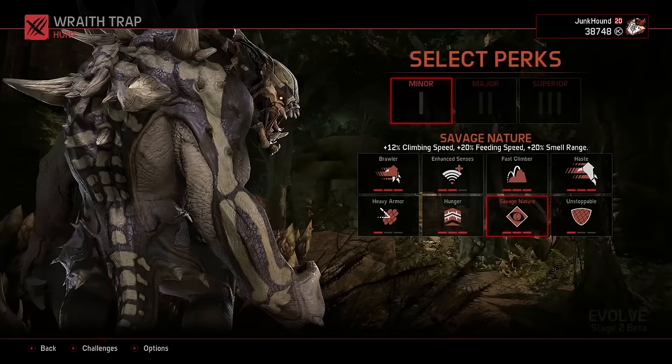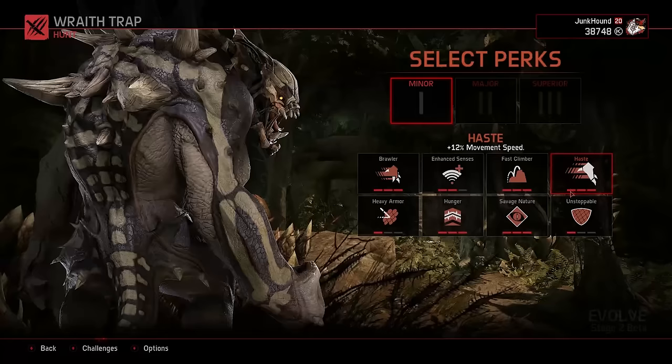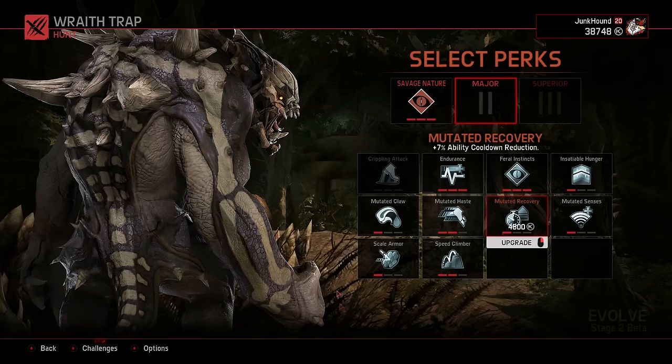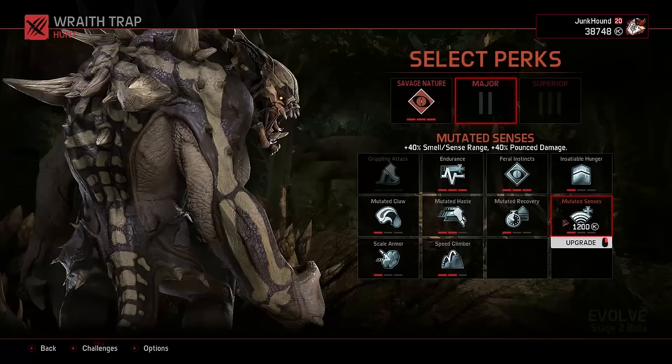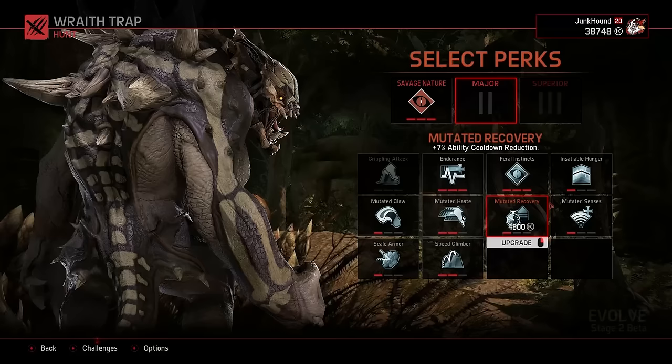Perks appear at the very beginning, right after you've chosen a monster on the selection screen. Once you have had a chance to practice everything discussed, only then can you truly appreciate what perks offer as a monster player. You can determine what best complements your favorite monster — some monsters move faster, eat faster, climb faster, etc. Perks can complement your playstyle and make your monster more comfortable.